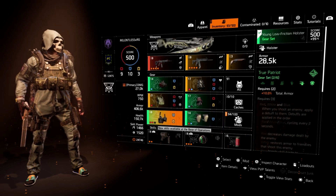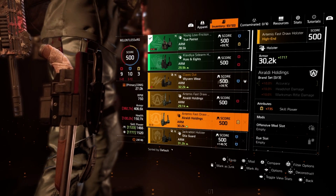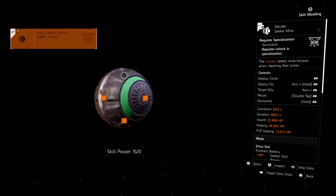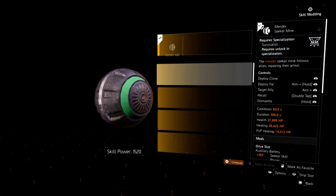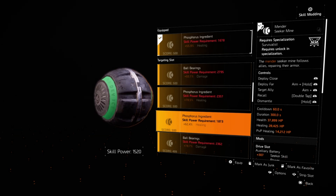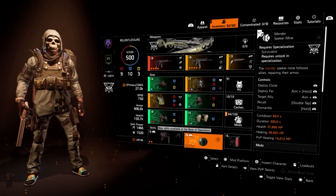Now let's hop into the build itself. I'm currently looking for a better True Patriot holster. Right now I only have 478 skill power with 40,125 health, but I'm looking for one with 735 skill power, which would put my skill power at 1,777. The reason being is I'm using the healer ball. I have +50% healing on one piece, and I'm required to have 1,678 skill power to get 55.8% healing. With the better holster, I can push that to 62.4%, which puts me at around 20k to 22–23k healing in PvP.